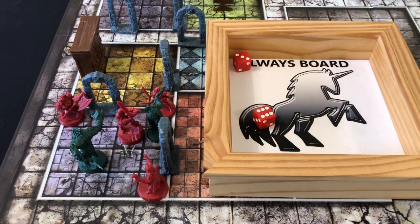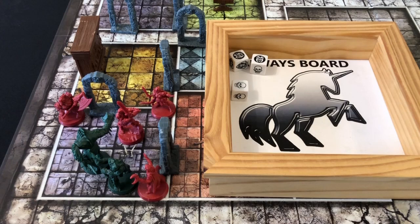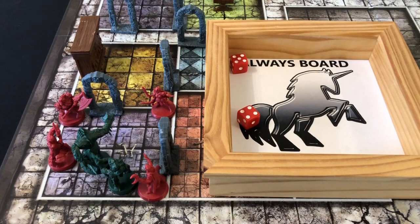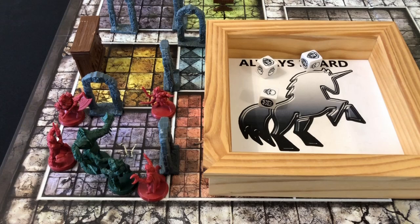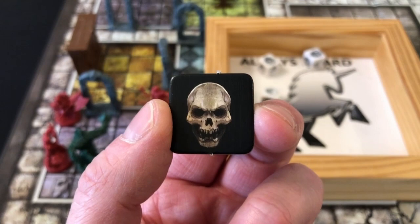It's now Zargon's turn — one orc activates and charges down to pummel the Wizard, rolling three dice and a single skull. The Wizard defends with two dice and rolls two shields, easily defending the clumsy attack. The Barbarian activates and attempts to kill the abomination — he rolls enough movement to get around to a good position and attacks with three dice. We only roll one skull — bad news — but the abomination does not defend, so it takes a wound. Unlike in the European edition, we wound the abomination but it stays put with one body point remaining.